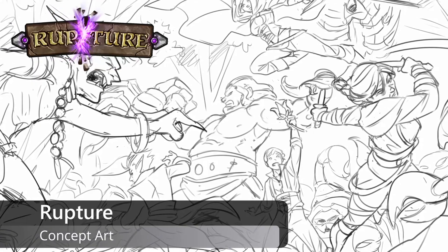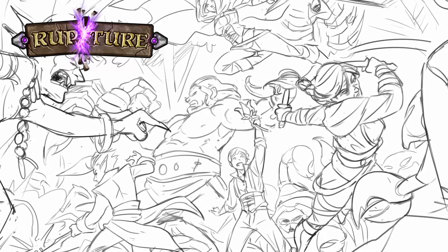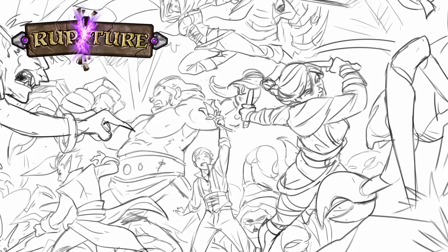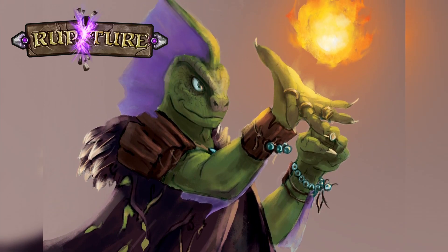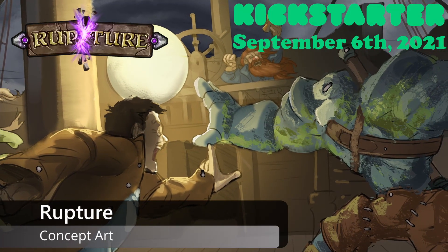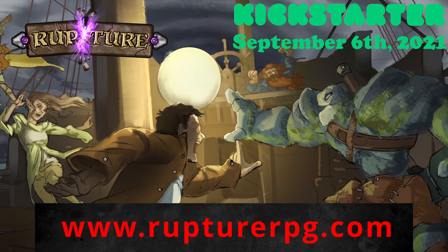But now, before we dive in, just a quick word from our sponsor, Rupture. Rupture is an upcoming tabletop RPG with an emphasis on character creation and story. Featuring an easy-to-use character background generation system, Rupture strives to give role-playing newbies a ready-made backstory and veterans some interesting story seeds to flesh out. You'll find enough crunch in the mechanics to satisfy a gamer, while someone who is more narrative-focused will find the story-first gameplay appealing. The Kickstarter will be launching on September 6th — join their mailing list at www.rupturrpg.com to be notified when that goes live. Now, without further promotion, let's dive into Part 4 of Let's Run Beta: Rupture, Mechanics of Magic.